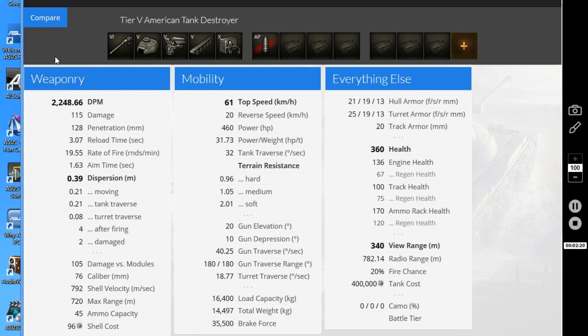The total DPM of the T67 without equipment is just under 2,250 damage per minute — 2,248.66 to be exact. That's a really good DPM value for a tier 5, roughly tier 7-8 medium tank values. This is why it's important to stay out of enemy vision range and keep your gun singing, because this tank can pump out a lot of damage very quickly. Just remember you don't have a lot of shots, so in later stages of the game pick your targets carefully.